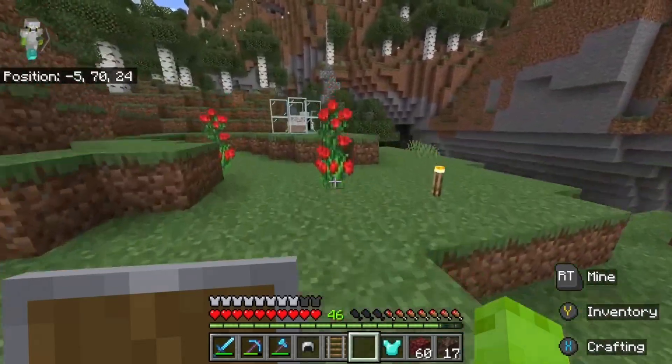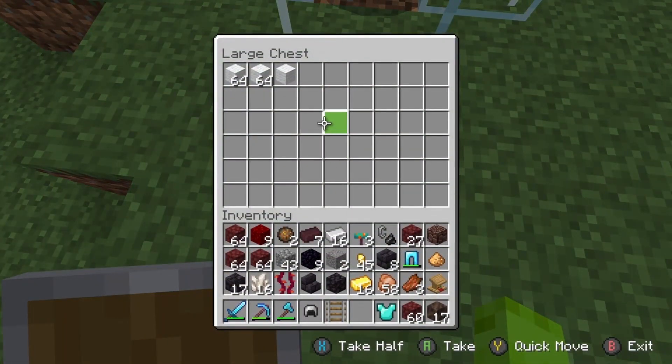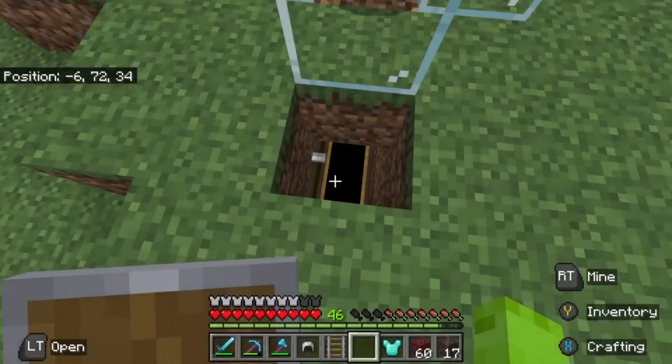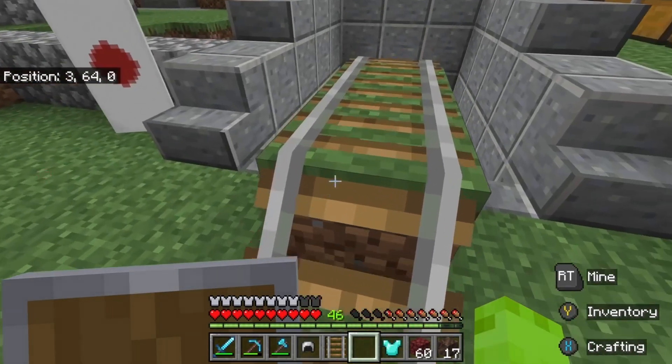And then if we go over here, here is another one of our sheep farms, except this one's for wool — it just automatically does it, and it's really nice. And then here's my friend, who is about to kill it, and I didn't know that at the time. And then here's a flag I made in Japan.